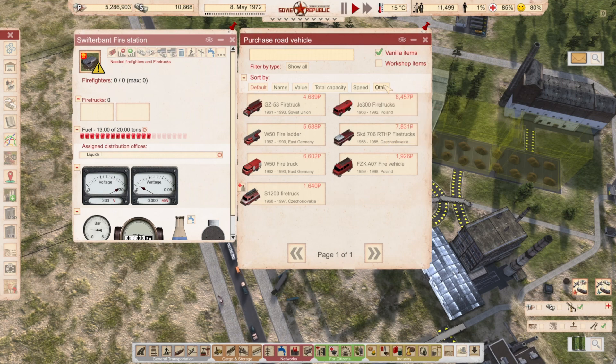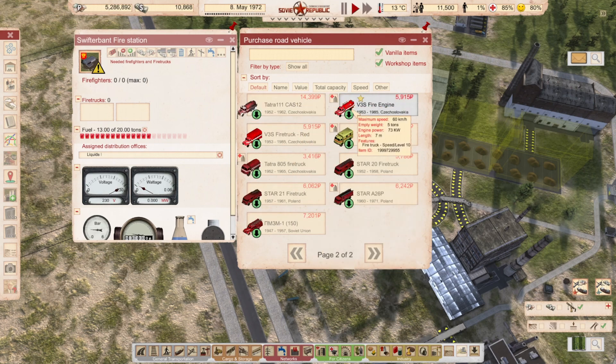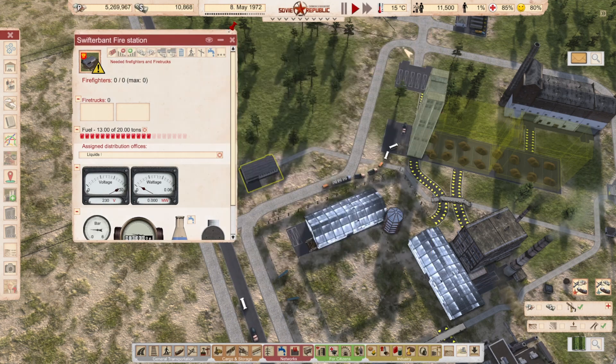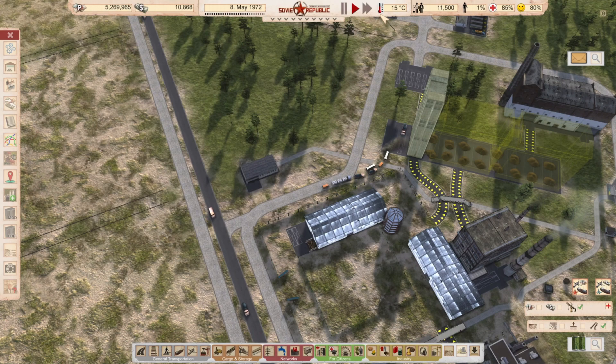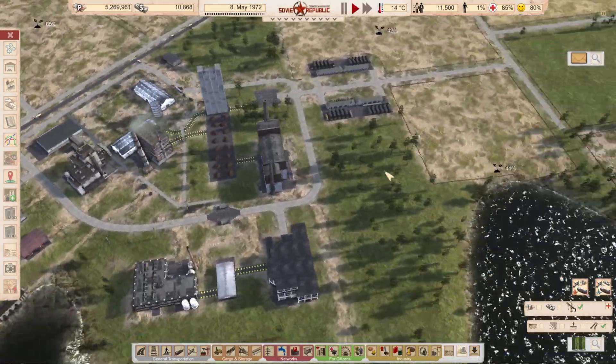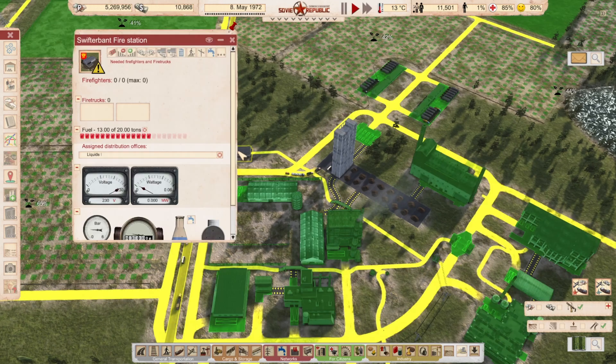I don't have fire trucks. I thought I knew this game. Workshop items - let's go for a quicker one. One fire truck? Two fire trucks. I apologize for my language. I shouldn't do that. So now we can hopefully have a functioning fire station. Where are you coming, fire truck? You're going to head there first. I want to see the people coming there. We only need 24 tons of concrete.